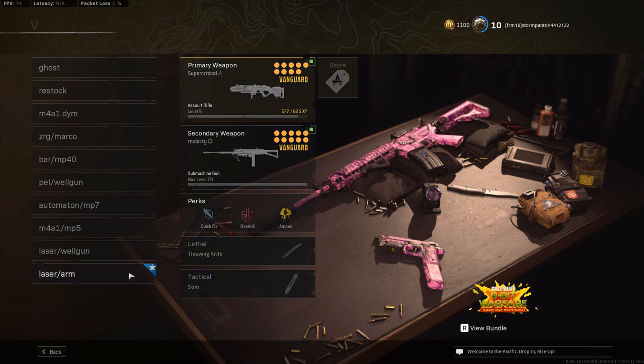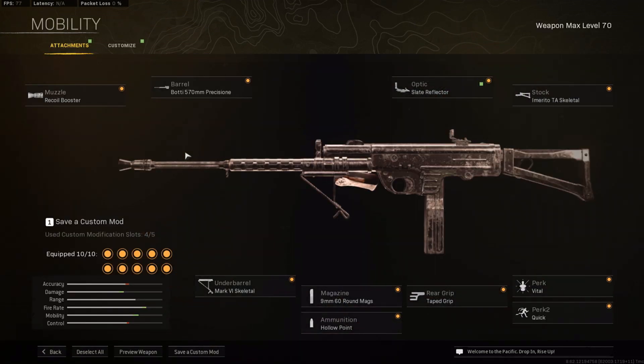First, let's start with the Armaguerra. The Armaguerra got a damage nerf but still has good mobility and accuracy. It takes about 15 shots to the chest on average to kill someone, but that'll be more like 20 if you miss a few shots. It's still pretty good. I recommend it for solos, duos, and trios, but if you get into a big quad fight, it's going to be iffy — you might have to reload once or twice.